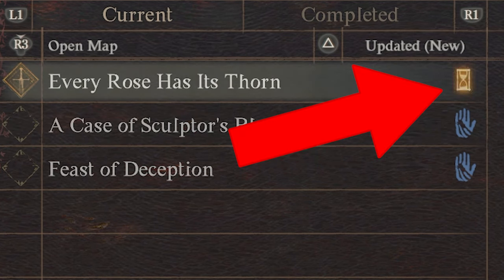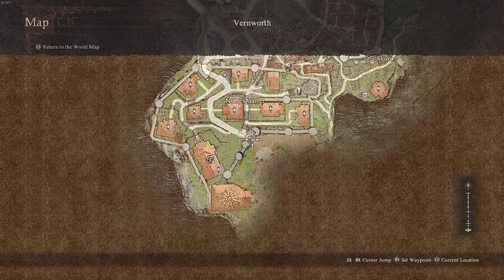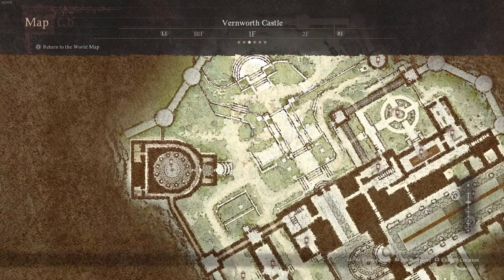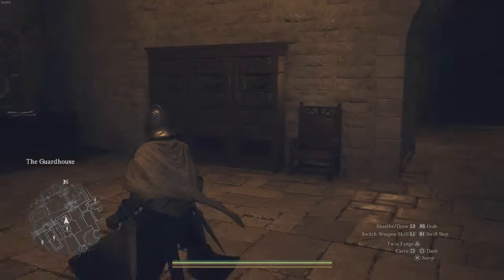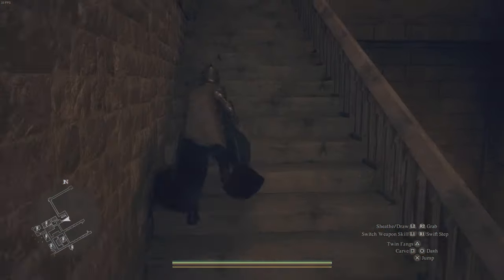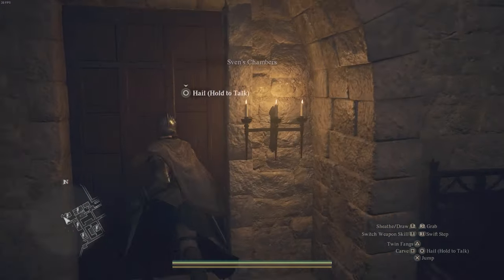This quest will fail if you don't do this in three days. For the next step we need to find Sven, and Sven is going to be in Vernworth Castle. I recommend putting on the guard's armor that you get from Deese's Plot's quest as a disguise, then go to the castle. Once you get in, follow this path to get to the back entrance — the same one from Deese's Plot's quest. You can find the guard armor in that chest, then run up the stairs, straight across, and to the right — this is where Sven's room is.